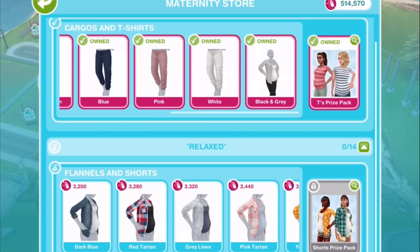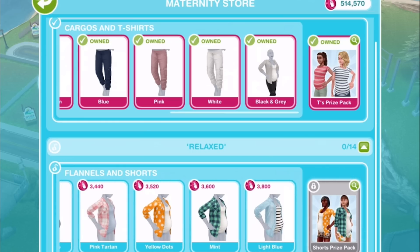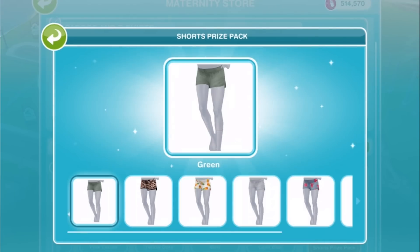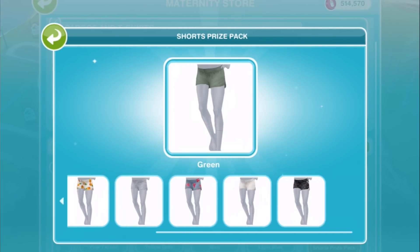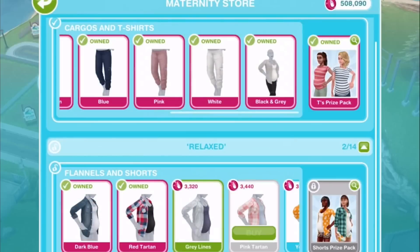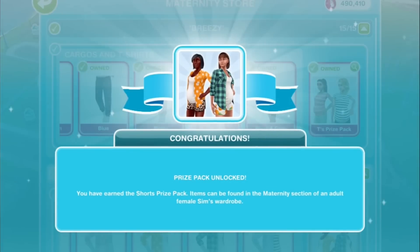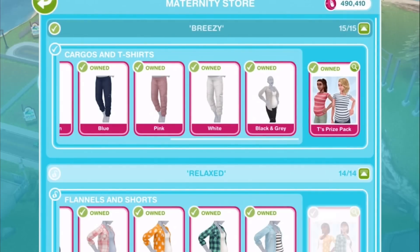Now let's go ahead and buy the relaxed clothing set. As you can see, there are going to be 14 total of these — it looks like seven shirt combinations. And if you buy all of those, we'll be able to unlock seven pairs of shorts. And there we go, we have unlocked the seven pairs of shorts.